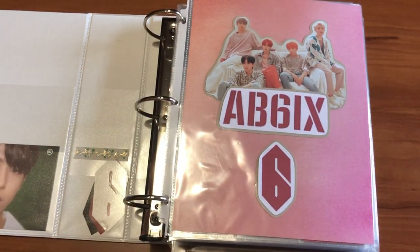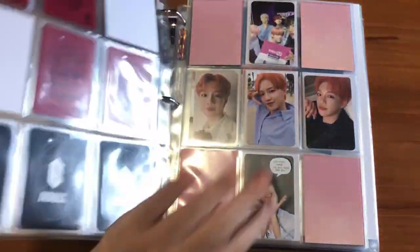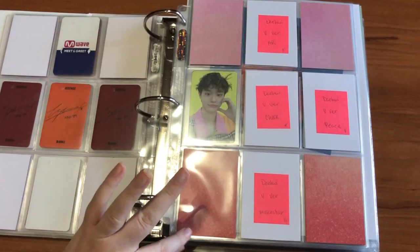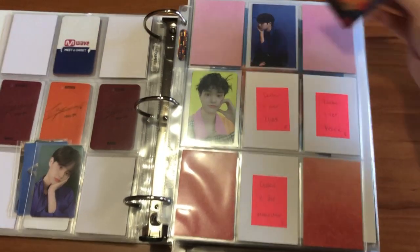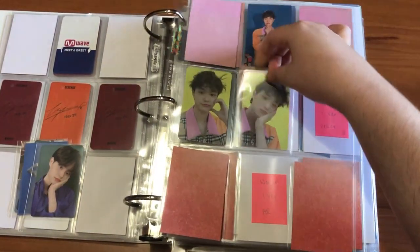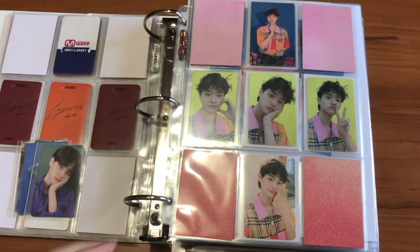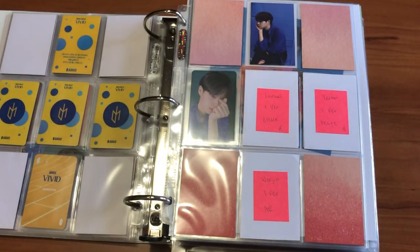Here we have the next binder — this is my boy groups binder. I actually have a whole bunch of AB6IX cards to put away. All of the cards are from Vivid, but I'm eventually going to have to reorganize this section because I have a lot more cards coming for this album than I initially anticipated. I'll deal with that later. I have Davey's V version AR card, and I finished out this entire page.